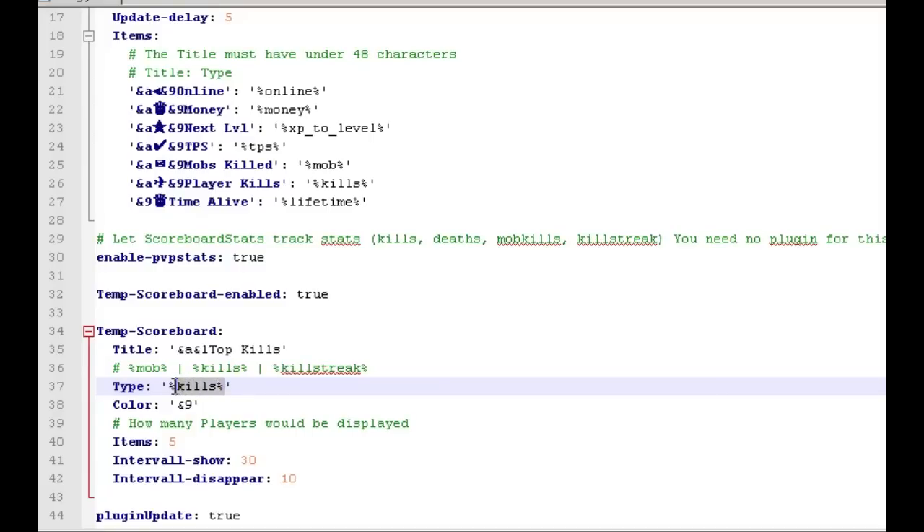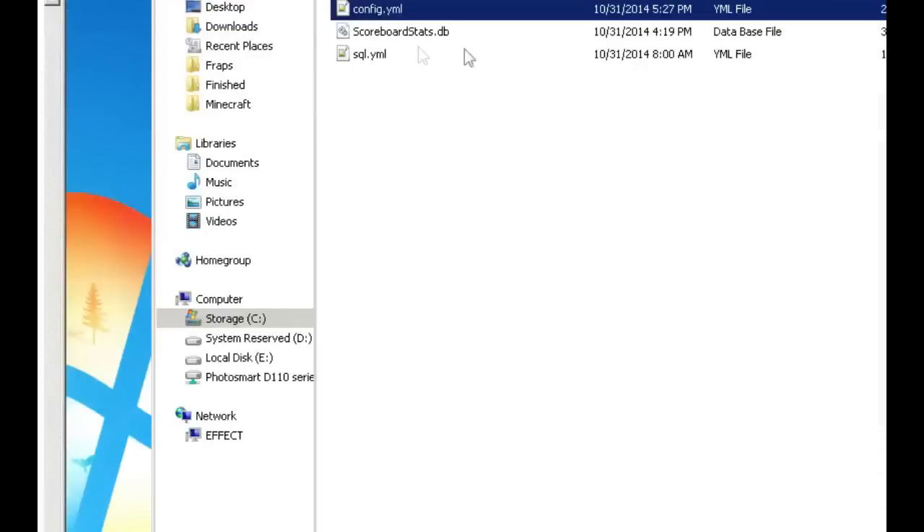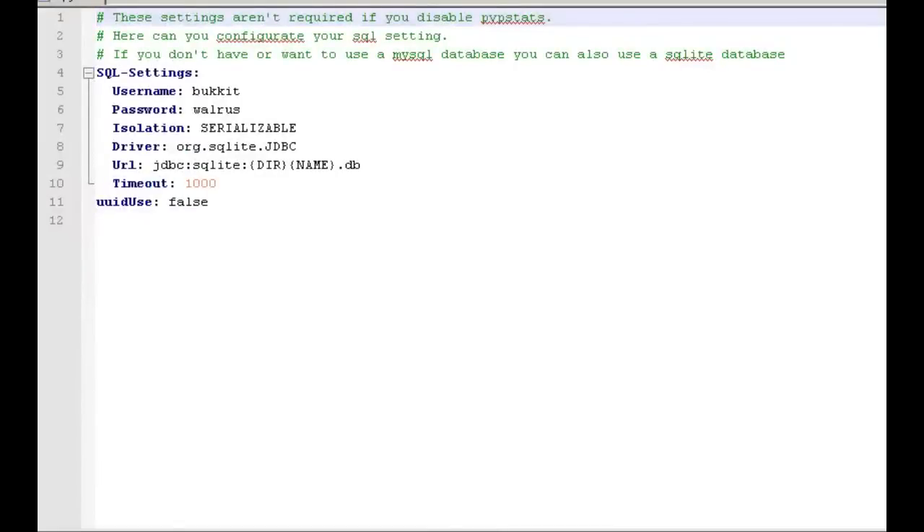I'll put a link to the list of all the variables — I'm not going to go through all of them, there are just tons of them. Some of the ones we've used here include money, online, XP to next level, TPS, mob kills, lifetime, and all that stuff. In here you can set the interval to show — by default it's like 300, or five minutes. I've reduced it just for this tutorial.